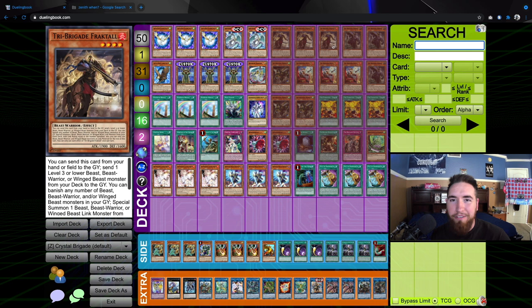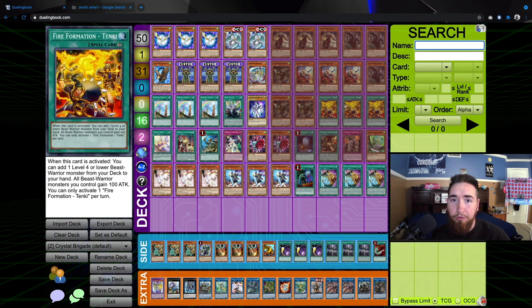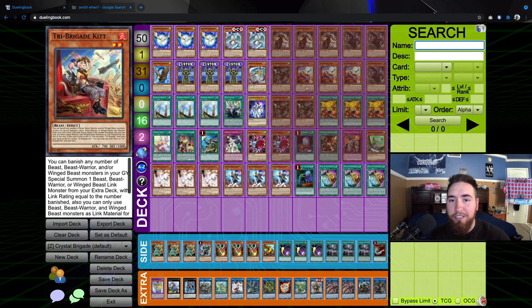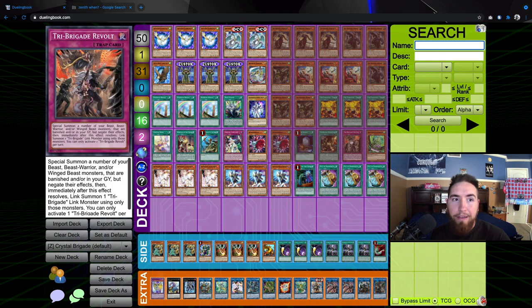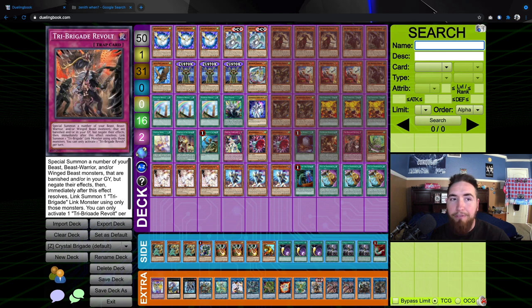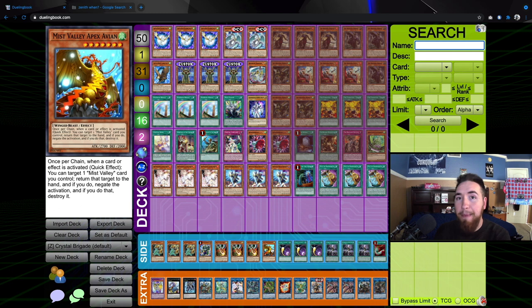As for the Tri-Brigade cards, it's all pretty self-explanatory — three-ofs of everything, including Keras, because we're running a lot of Sapphire Pegasus, so Keras is going to proc its effect pretty often. Three Tanky to search Fractal. Foolish Burial as a way to start the engine — we can Foolish the Kit and that's a starter. We have Rendezvous to dump with Kit and Revolt, searchable with Tri-Brigade Bearbloom to recycle everything. You could cut Bearbloom and Revolt if you want, but it's a nice way to get everything back. One Barrier Statue of the Stormwinds to summon off Simorgue. We also have Apex Avian in the side deck — you can main deck it, but it's only really good going first. Going second, you can side out Stormwinds for Avion.